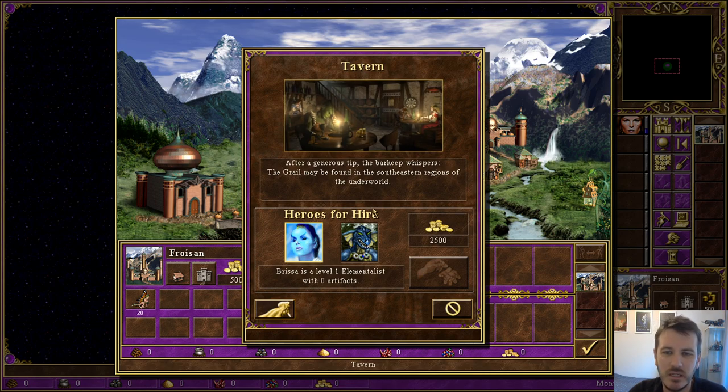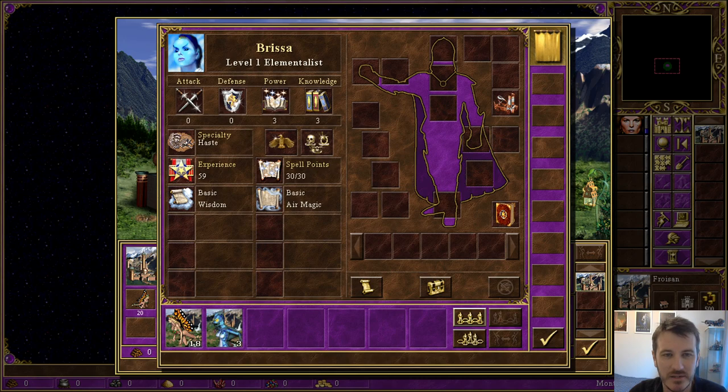We have a look in the tavern. We are already being told that the Grail is in the south-east — someone write that down, because I'll probably forget that when the time comes to start looking for it. South-east. And we can either take a witch or an elementalist: Stig the Witch or Brissa the elementalist.